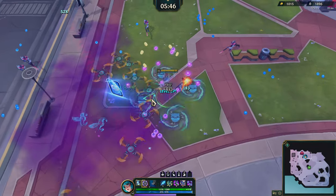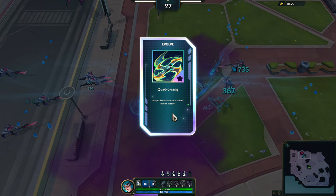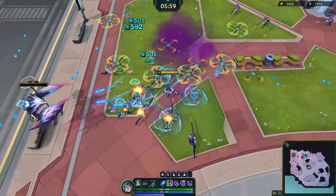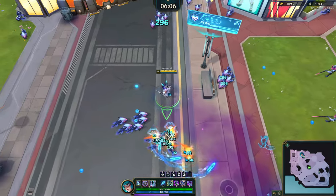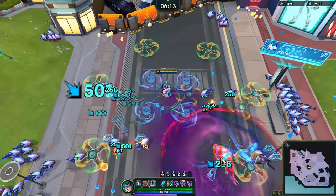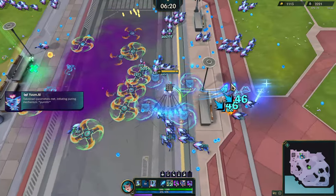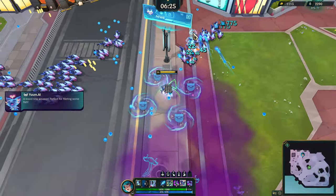Blade of Rang — there we go. Now we can evolve that. Projectiles exploded into fans of smaller missiles — nice. There we go, we got him. We'll save that for now. Blade of Rang plus Battle Bunny Crossbow — I feel like that would be a really good combo. We killed him real fast! Battle Bunny Crossbow — let's get the evolve on that. That'll help us out a lot. Now we have just a ton of AoE, basically.